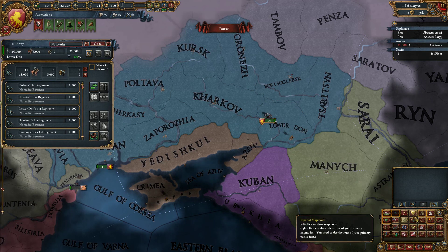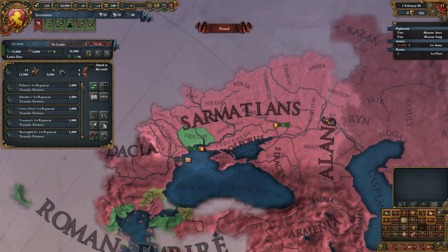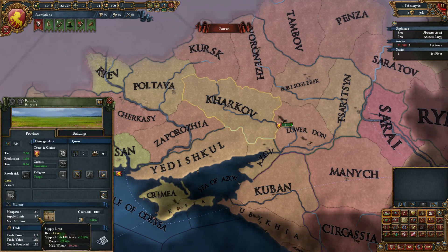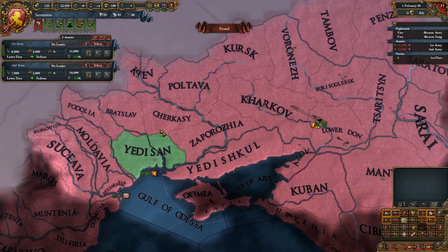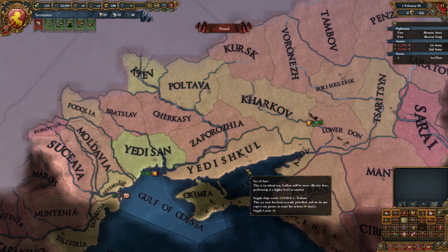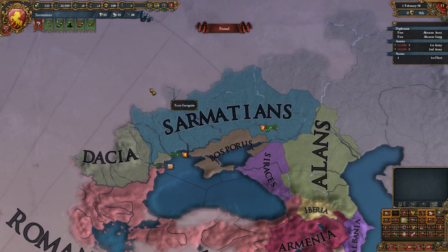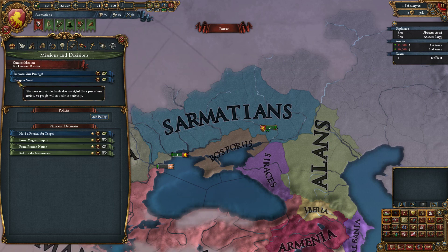How are we doing on supply? We can't put this army anywhere safely - it's just too large. So we'll split it in half, send half to there and half to there. I did bind in my keyboard shortcuts - the better interface and the better peace screen - because those things are all absolutely essential.